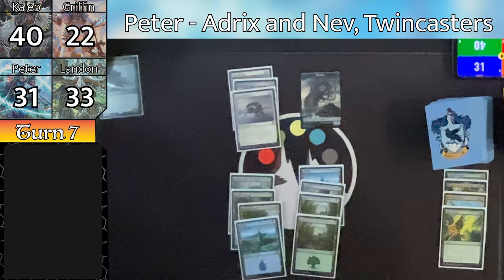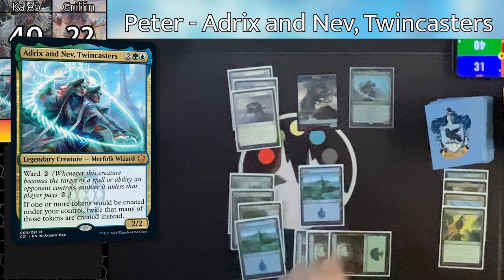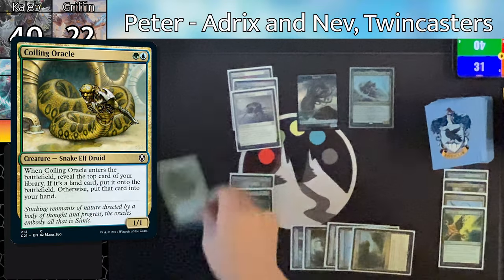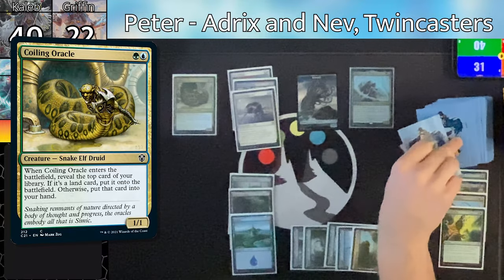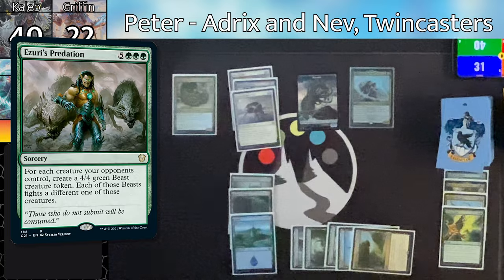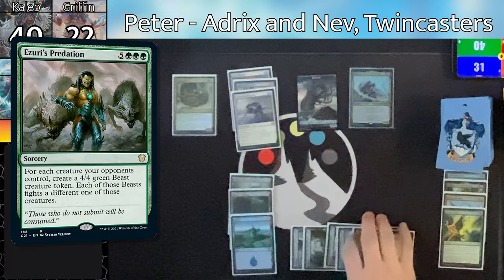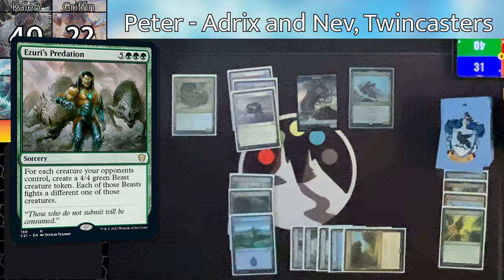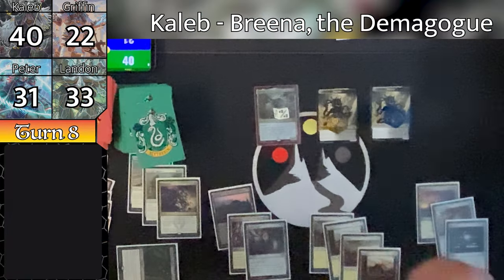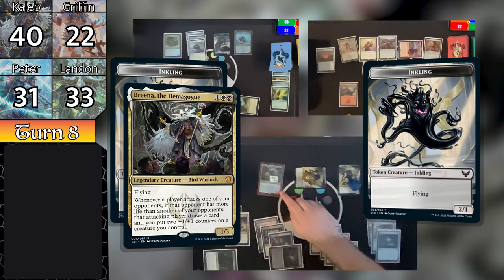After some deliberation, Caleb responds, tapping 5 mana for an Ink Shield, preventing all 20 damage and making 20 1/1 Inkling Tokens all with Flying. That is absolutely ridiculous — that was the last thing I was expecting. The thing with these pre-con decks, especially since we didn't really look them up in and out, I certainly wasn't expecting all that damage to be prevented and double the amount of power back on the board. That was a very impressive play by Caleb to hold that much mana open for the Ink Shield. In Griffin's second main phase, he taps 6 mana for a Duplicant, exiling the Necropolis Regent on Caleb's side, and Duplicant enters as a 6/5. He then redeploys the Steel Overseer from his hand and passes the turn to Landon. Landon untaps and draws, pays 6 mana for Nissa's Renewal, searching for a Swamp and 2 Forests putting them into play tapped, and gains 7 life. He pays 2 mana to cast a Sproutback Trudge with a 7-mana discount — since he gained 7 life this turn — so he gets a 9/7 for 2 mana. Stonks. Landon passes the turn to Peter.